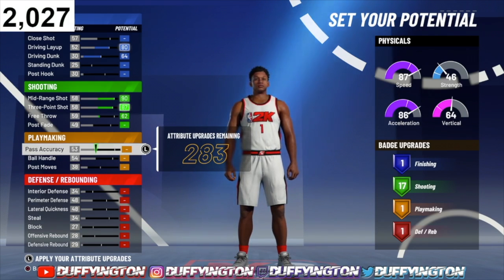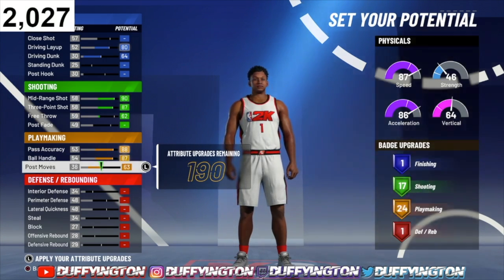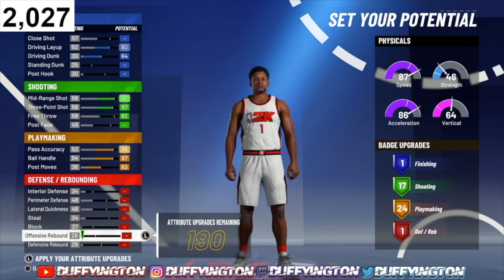For playmaking, max your pass accuracy, max your ball handle, then max out your post moves — that'll leave you with 24 playmaking badges.